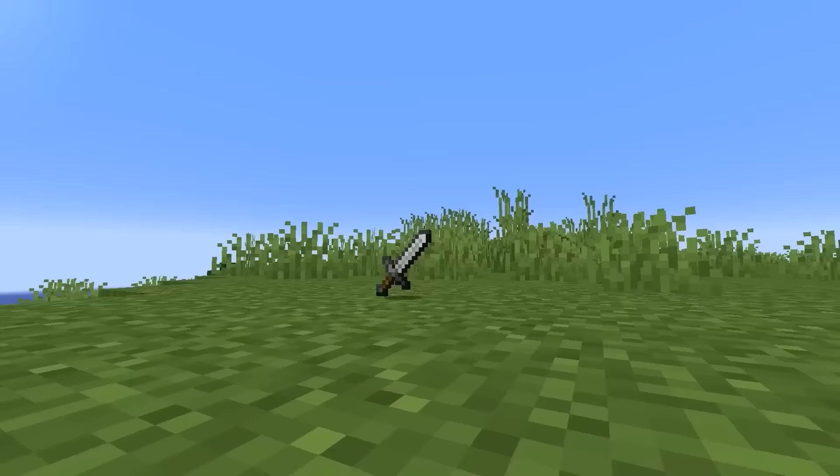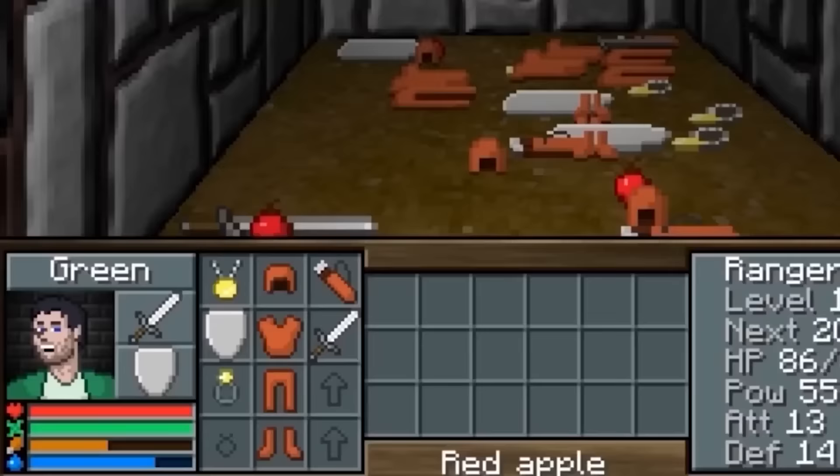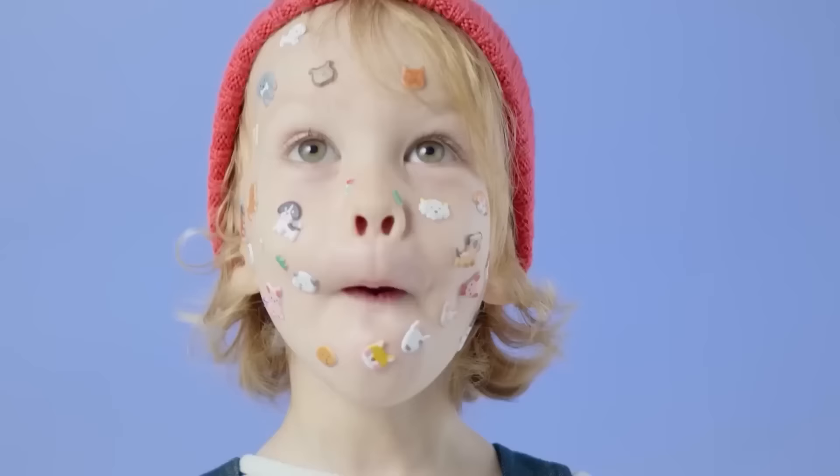Did you know that some Minecraft items were borrowed from a different game? Items such as the iron sword, the apple and the entire leather armor set were taken from a 2008 game called Legend of the Chambered. Notch could just take these items because he made that game too.